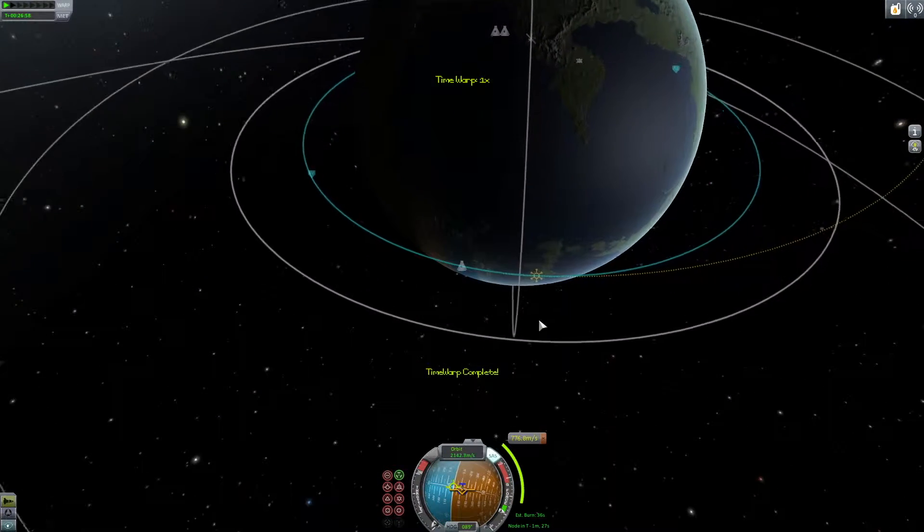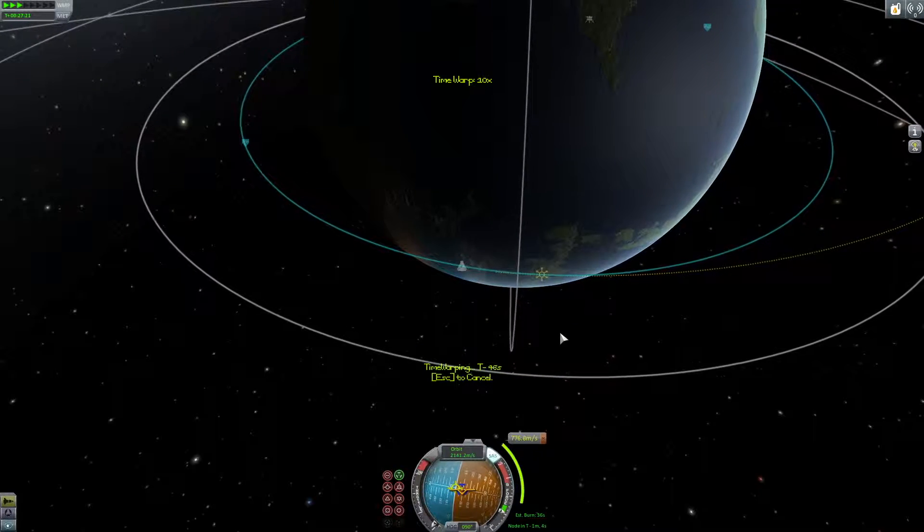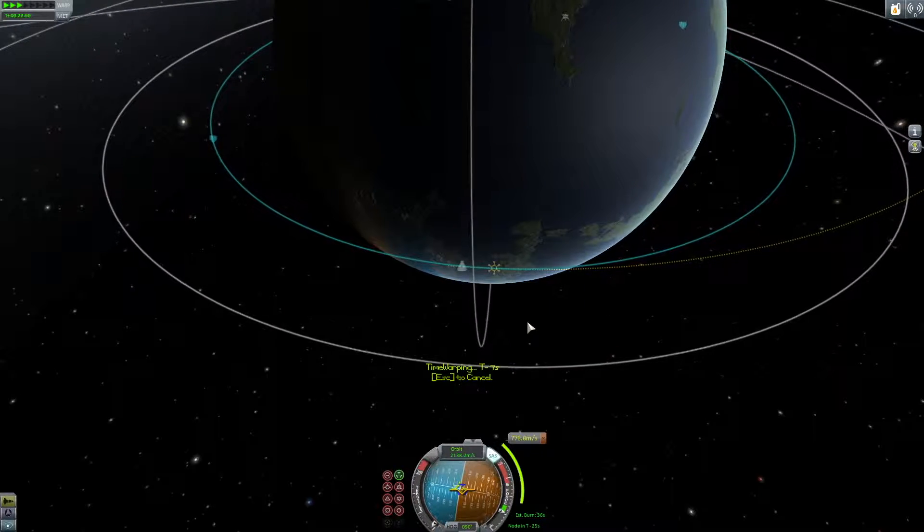Alright, so once we get to this maneuver node we're going to fire up. As usual we're going to keep an eye on how much thrust our maneuver still needs in the bottom right next to the nav ball.